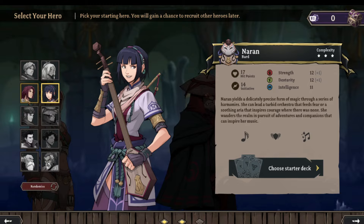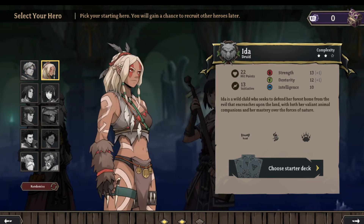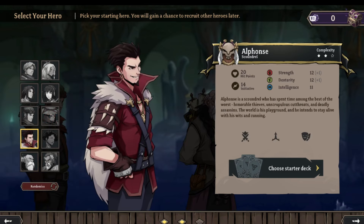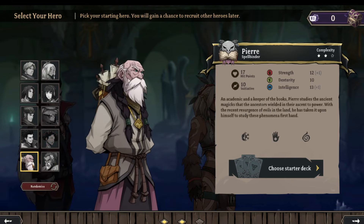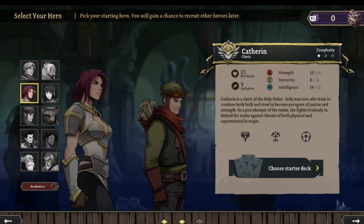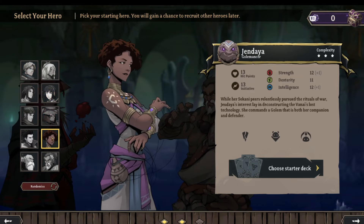We get to pick who we want to play as, and then we can recruit others as we go. We've got Lucius a Sword Hand, Ida a Druid, Catherine a Cleric, Naran a Bard, Bertram a Ranger, Kudo a Warlock, Alphonse a Scoundrel, Jendaya a Golemancer — she has a golem — Pierre a Spellbinder, and Stroud a Monk. Some have two and three-star complexity. I think I'll start with one of the easier ones, though I'd love to try the Warlock and the Golemancer.